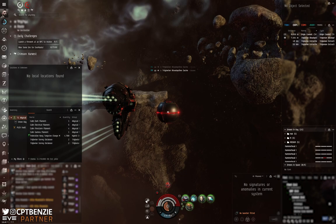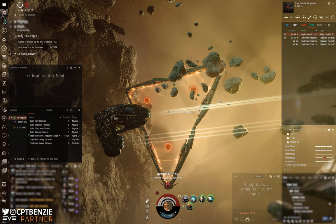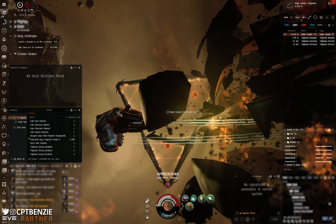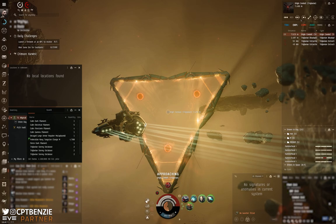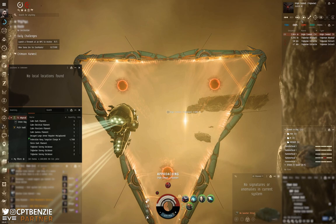That is everything for this Firestorm run - nice and easy. Can this fit be improved? Probably - you can min-max it and likely make it better by spending more ISK, or maybe find a way to improve it cheaply too. Let me know your thoughts in the comments. Remember to take those Triglavian Survey Databases out to a Concord station and sell them directly to the NPC buy orders - that's how you get your ISK. Thanks for watching all the way through, happy sailing, and see you in New Eden!